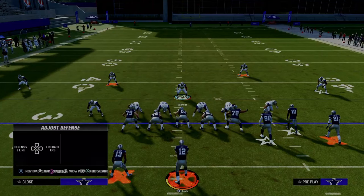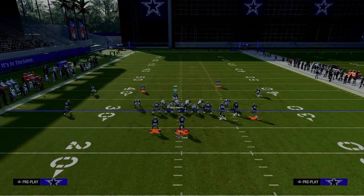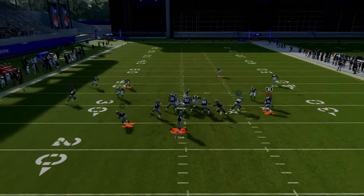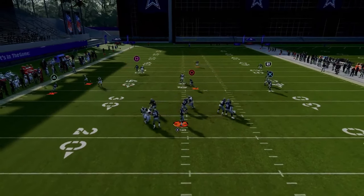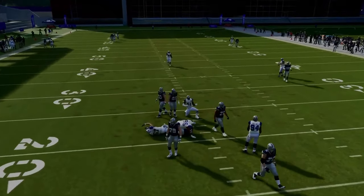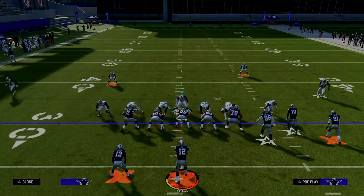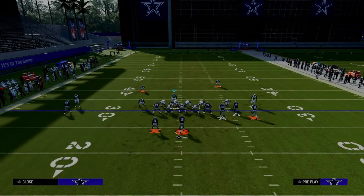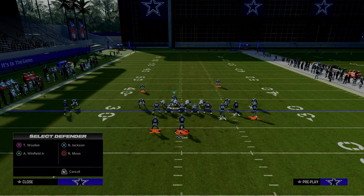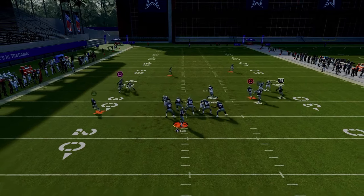We just dropped a full revamp of our 4-3 Even 6-1 defensive e-book that shows you not only how to create incredible pressure concepts and how to stop the run, but also some of the most in-depth tutorials on breaking down the best formations in the game — how to defend things like bunch, U-trips, trips tight. All of that is broken down in the Patreon, so the link is in the description down below.